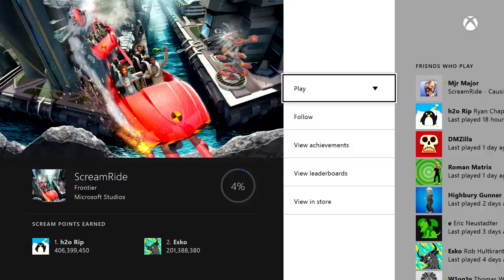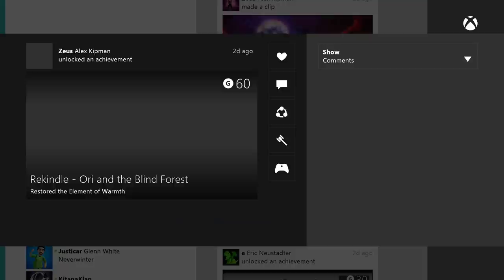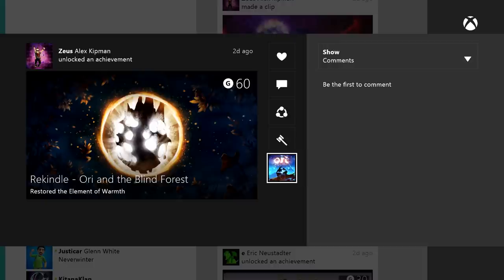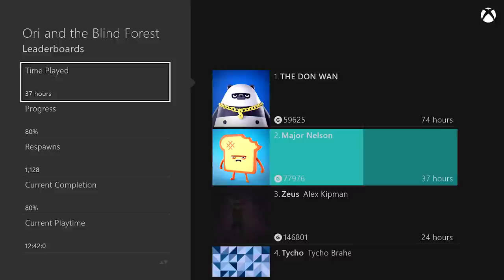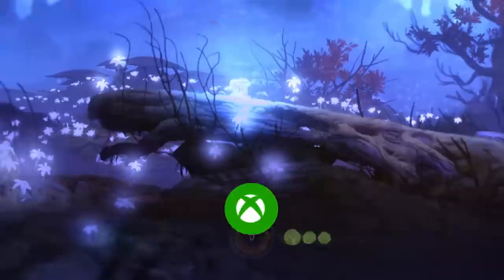We've also made it easier to find and use Game Hubs with this update. Anytime you see a game-specific item on your activity feed, such as a game clip or unlocked achievement, you can tap A and then select the Game Hub icon at the bottom. This will launch you directly into the Game Hub, where you can see highlighted clips, broadcasts, leaderboards, and more. And yes, I'm at the top of my friends list for the number of deaths in Ori. Do we really need to dwell on that?